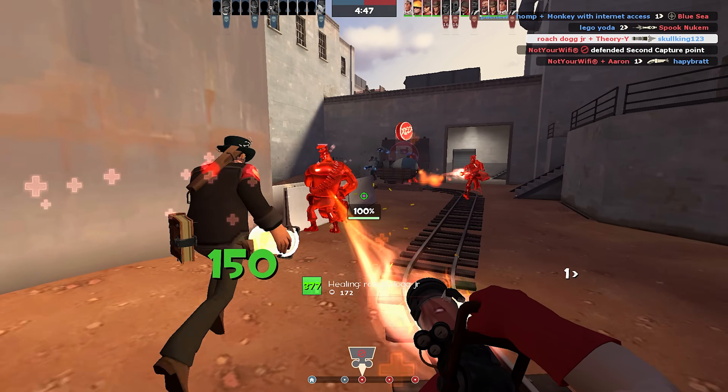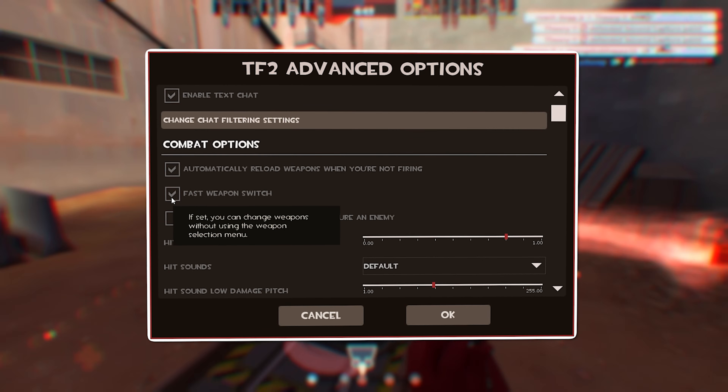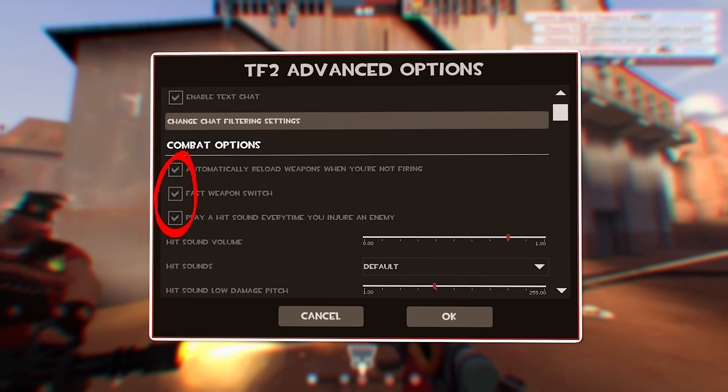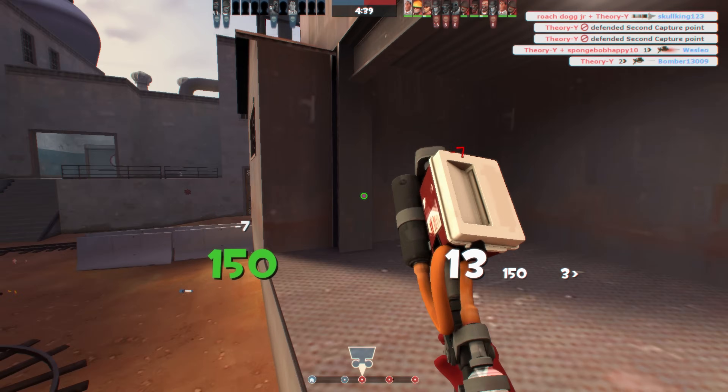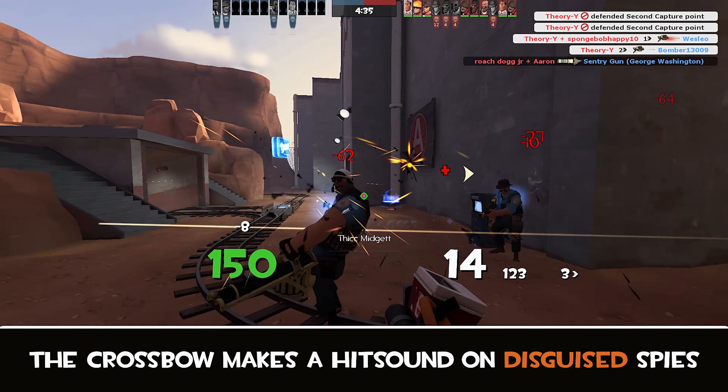Moving on to the important options in the advanced settings tab: if you haven't already enabled fast weapon switch, get that done. Also make sure hit and kill sounds are turned on. A good hit sound is especially nice for when you land a crossbow shot on a disguised spy — it will instantly give them away.